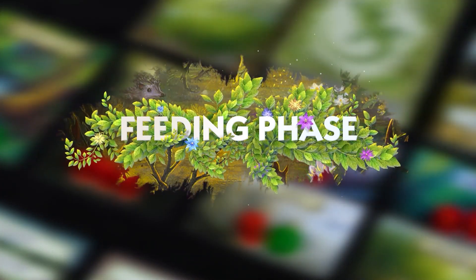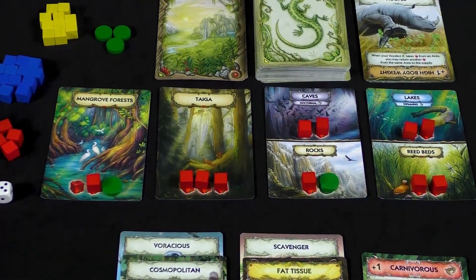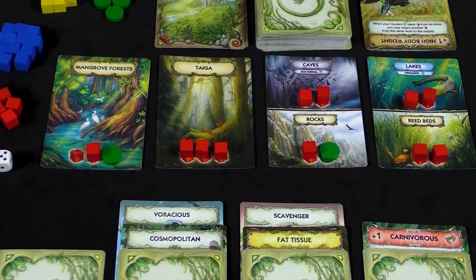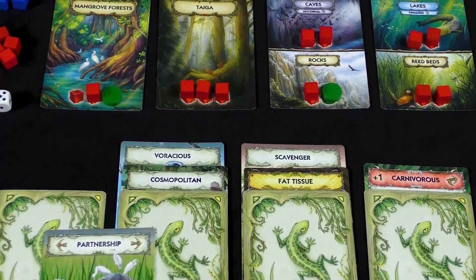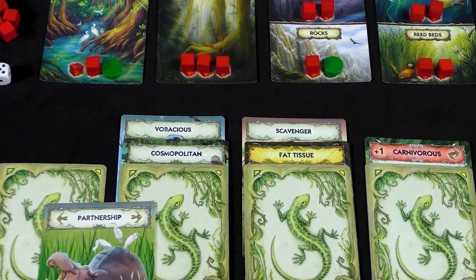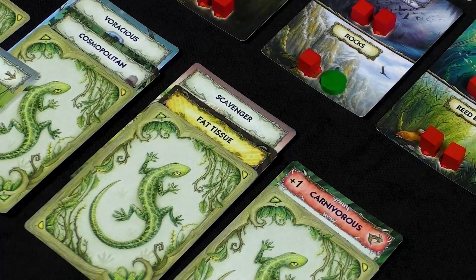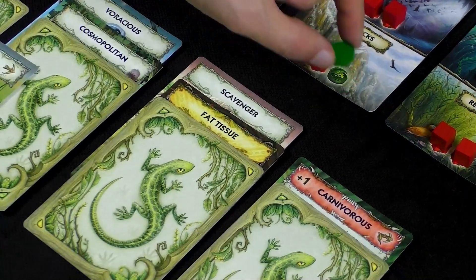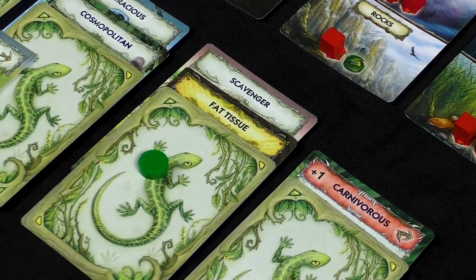Feeding Phase. The feeding phase is an important part of the game because every player tries to feed all their animals. The feeding phase starts with the first player and continues clockwise until all players have passed. A player passes only if they are unable to perform any of the basic actions. As soon as all players pass, the phase ends immediately. During this phase, a player may perform one of three actions: search for shelter, feed from an area, or attack with a predator. To search for shelter, a player chooses one of their animals and takes a shelter token from an area that animal has access to. An animal may only have one shelter token. Shelter gives complete protection from predators — nothing allows predators to ignore shelter.